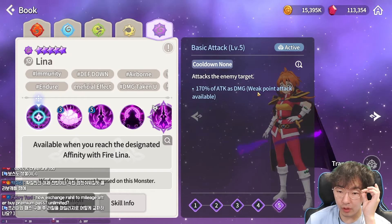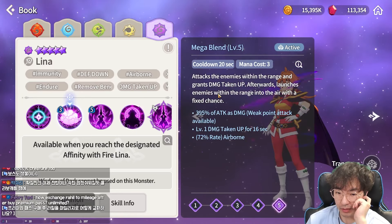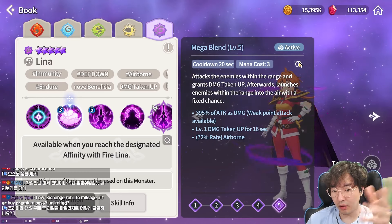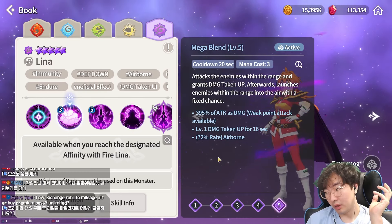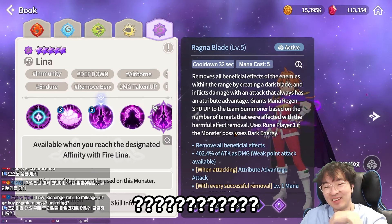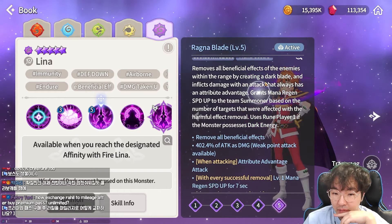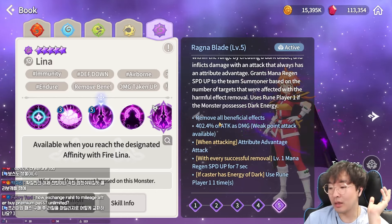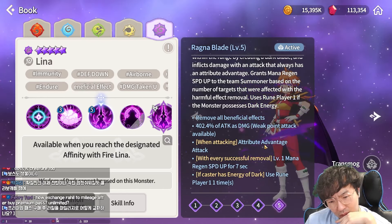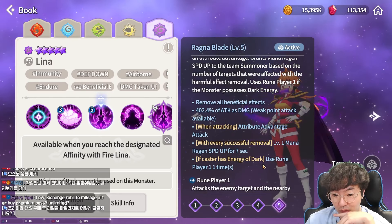Now let's look at the LD dark attribute monsters. Dark Lena Inverse — her basic attack is the same weak point attack as the mage. First skill attacks enemies in a range, grants damage taken up, and then launches enemies within the raid into the air with a fixed chance. So it's a wide area attack with damage taken up and airborne. Her second skill is Laguna Blade, which removes all beneficial effects within the area — similar to Dark Magic Knight.